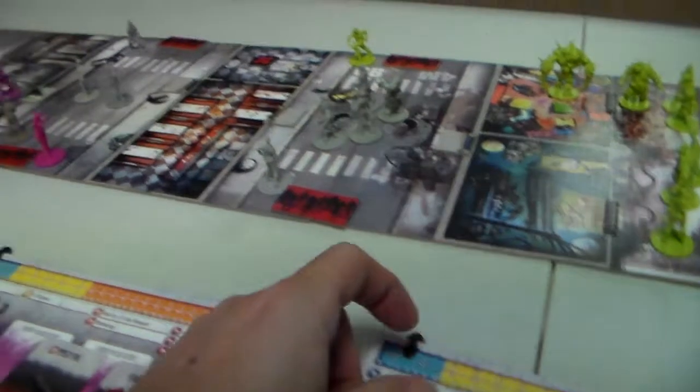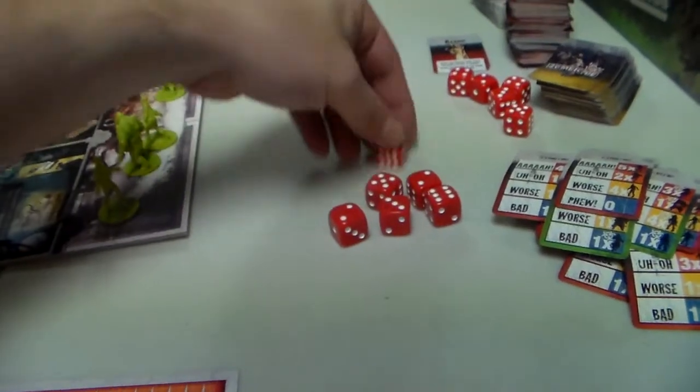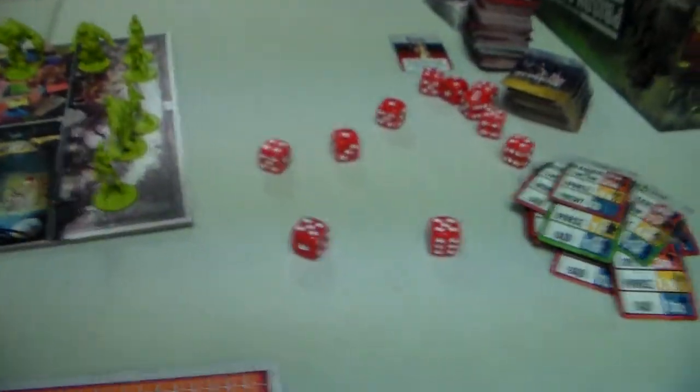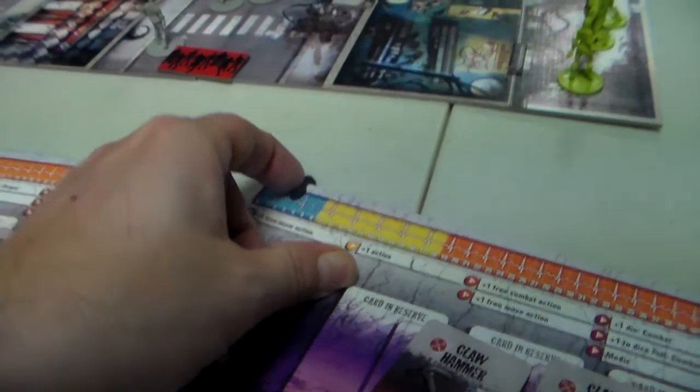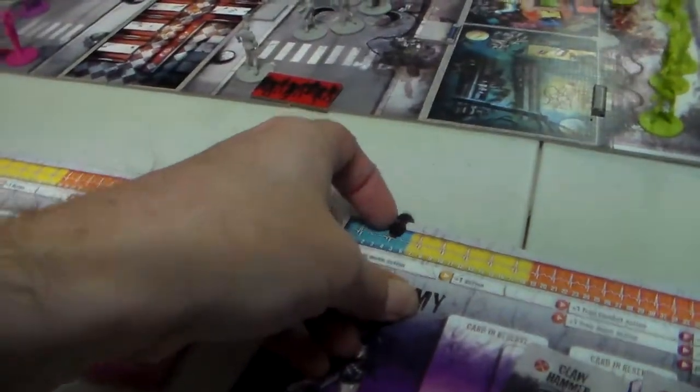Amy gains experience, uses her free move action, then attacks two zombies - risky because missing means taking a wound. She gets the first one, then the second one. She cleared both zombies and is up to five experience.